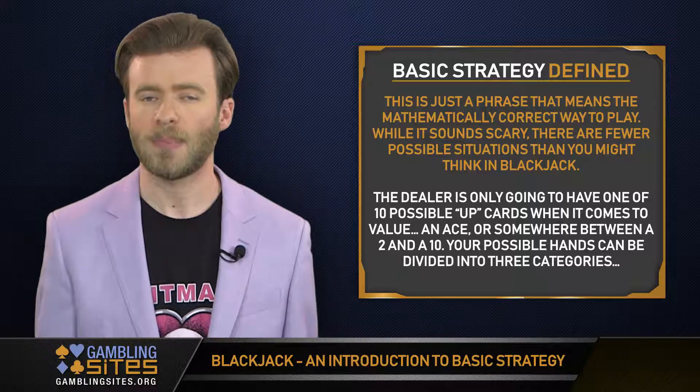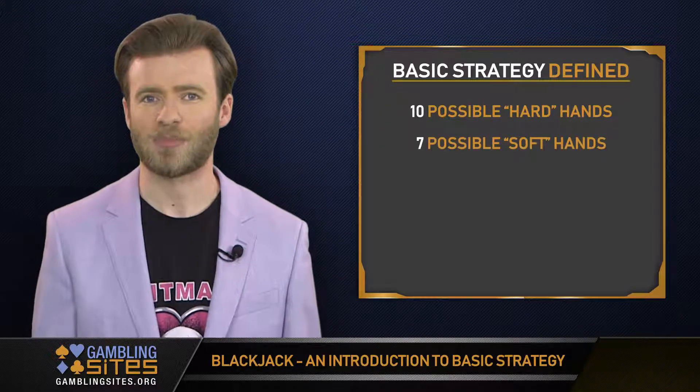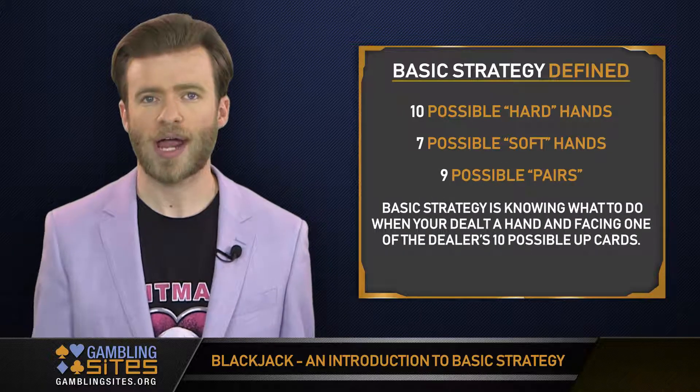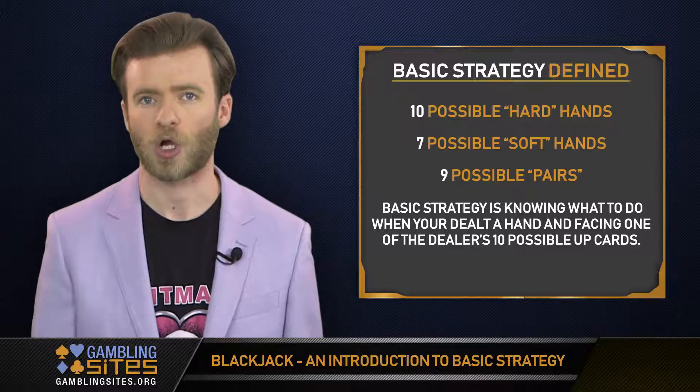Your possible hands can be divided into three categories: 10 possible hard hands, 7 possible soft hands, and 9 possible pairs. Basic strategy is knowing what to do when you're dealt a hand and facing one of the dealer's 10 possible up cards.